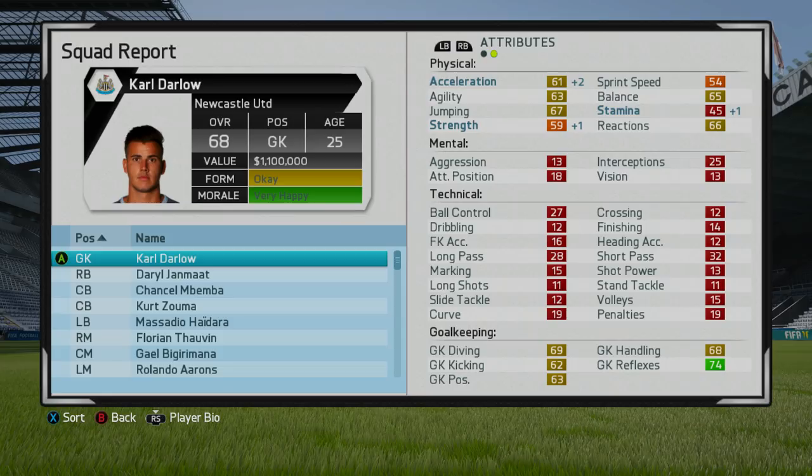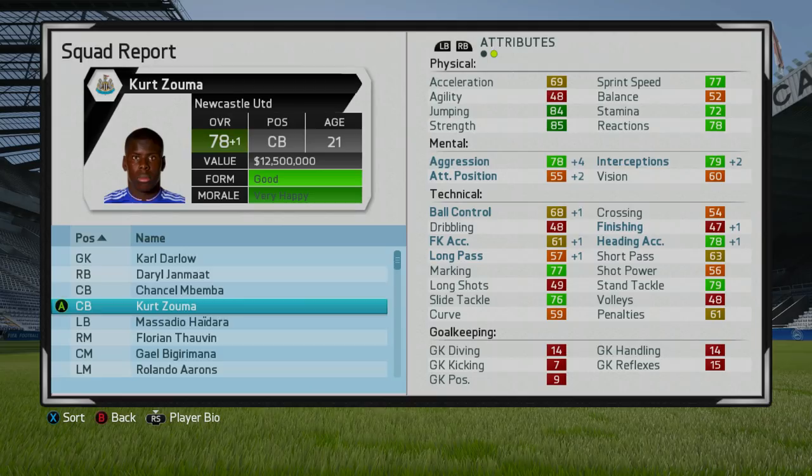So here we go — Kurt Zouma at the end of his first season. Let's see what his rating is. It is just a 78, so that's a 1-plus increase. It doesn't appear he's gone up much in his physical attributes. There's some slight technical growth, but not really in certain key areas for a centre-back — it's only indicating an increase to his heading accuracy, nothing to his actual defending stats like marking, slide tackle, and stand tackle, which is unfortunate. But he's gone up by 1 in his overall, so you can't complain.